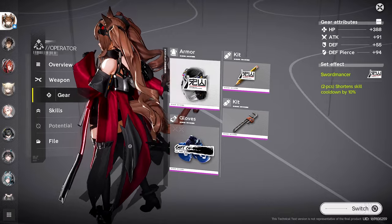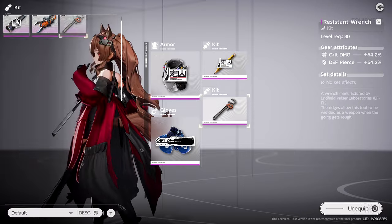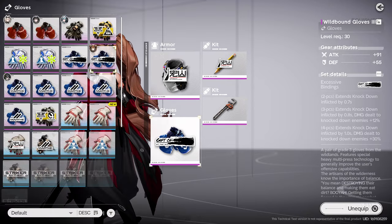For gear we just went with whatever was going to give her the best crit rate to crit damage ratios. There was a thermal set available in the beta, but I didn't have enough pieces to make it work.